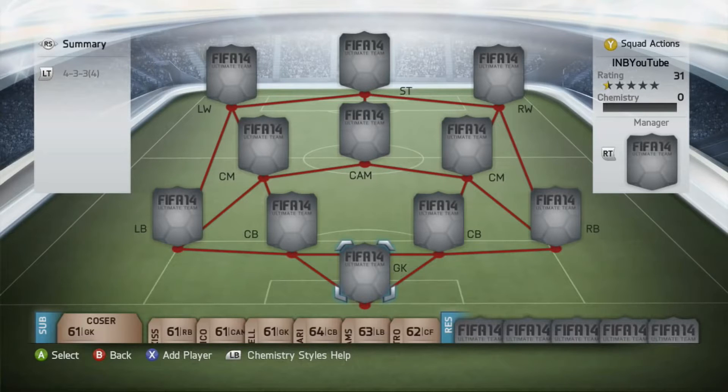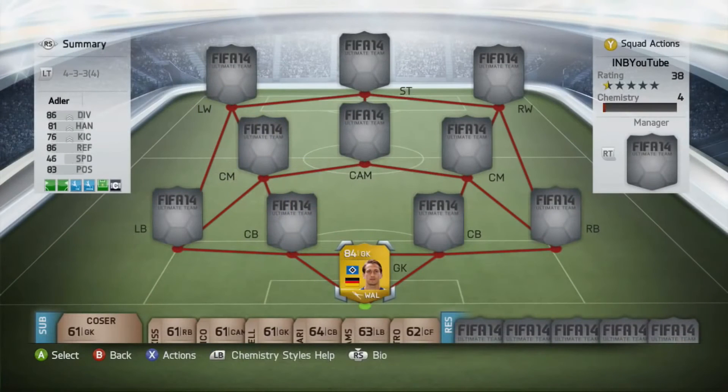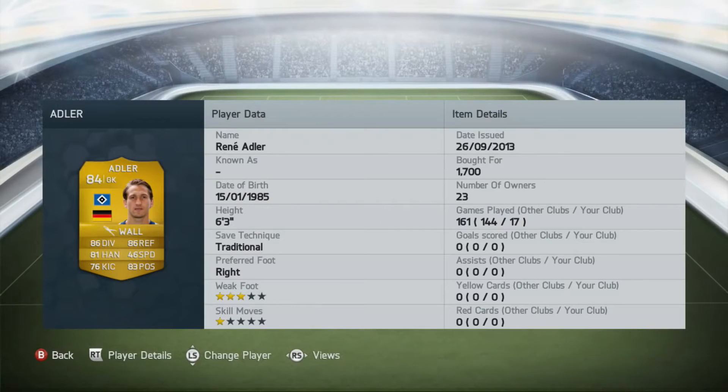Hello guys, edwards96 here, and today I've got another squad builder for you. A lot of people on my channel have been wanting me to upload squad builders, so I thought I might as well. In two days I'll be getting the Xbox One, so hopefully there will be better and more daily content, including a new series. This team is a 15,000 coin BPL hybrid, and I'm doing a cheap team because some people want to see cheap squad builders.